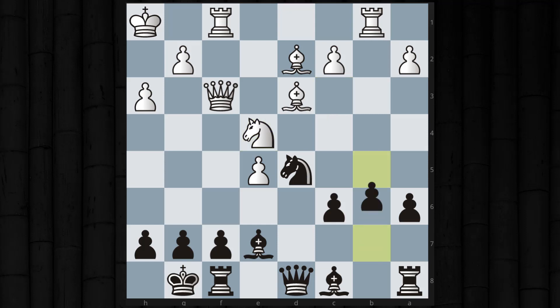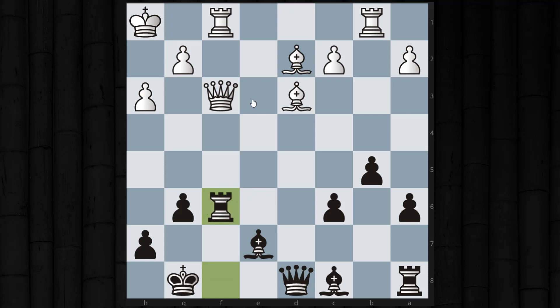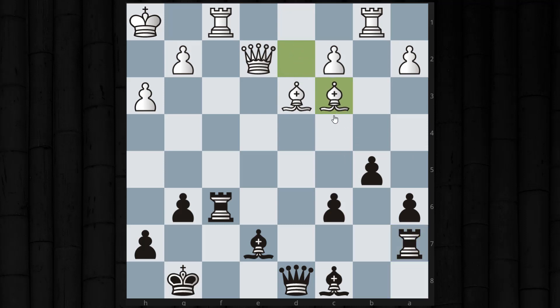After knight to e4 he played e5 and I'm really having trouble developing. White is starting to have threats on the kingside. I played g6, and after the queen comes back it's actually equal. We trade off some pieces and it's dead equal. I probably could have nursed my extra pawn to some advantage, but practically white would have won a pawn back. After bishop to c3 I make a blunder with rook to e6.